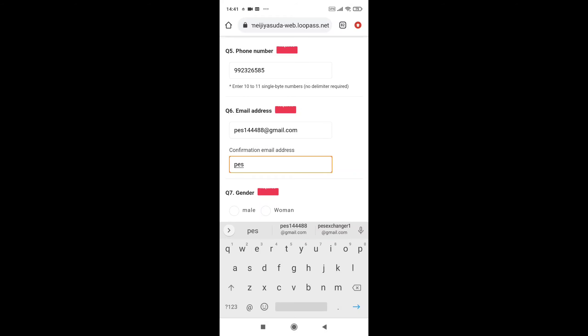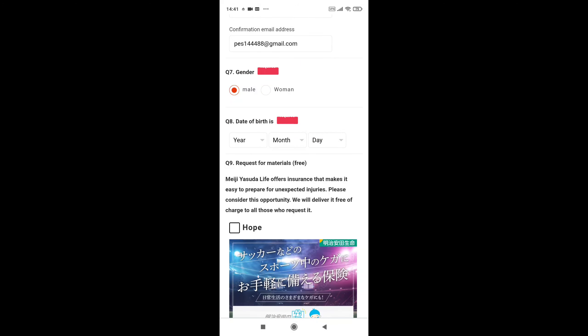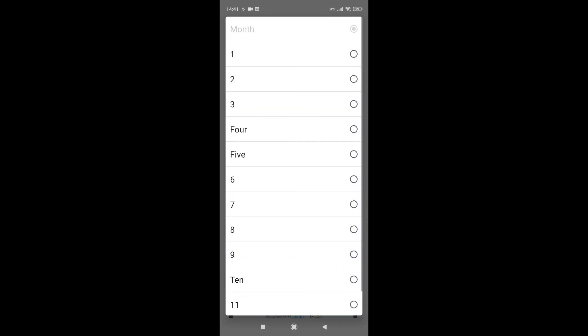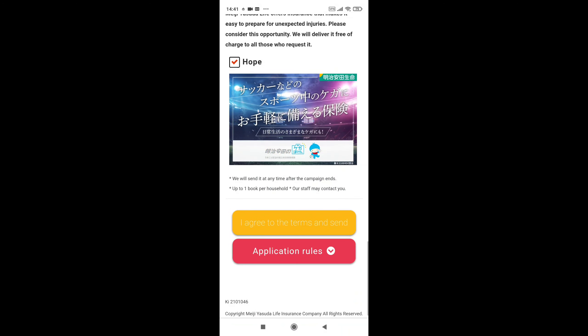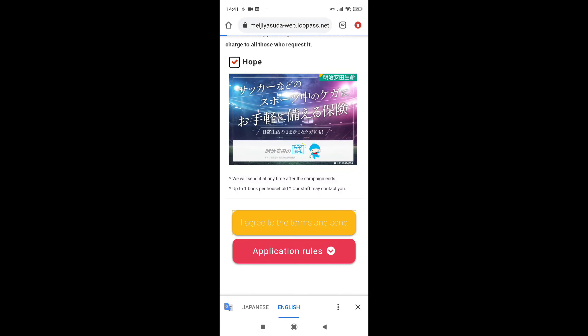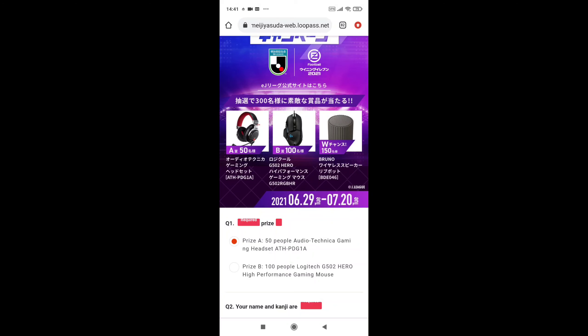Then you have to select your gender. If you are male select male, if you are female select female. Then for your birthday date, you can select anything — day, month, year. Then you have to click on this Confirm link and agree to the terms and conditions, then you will go into another interface.